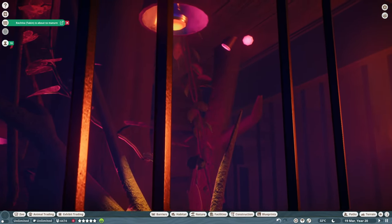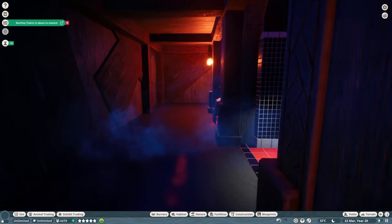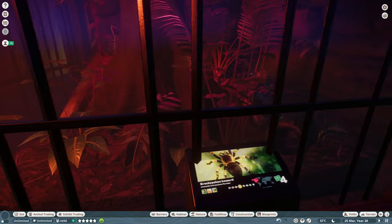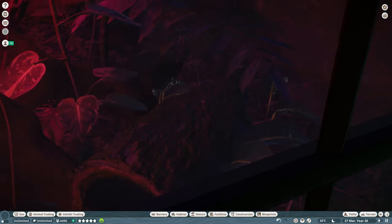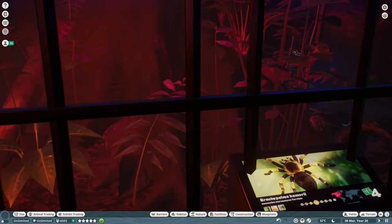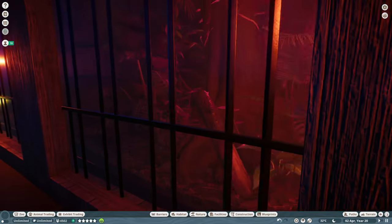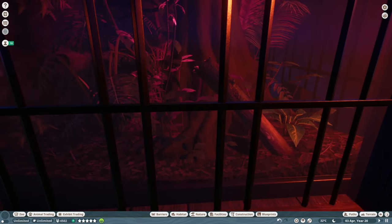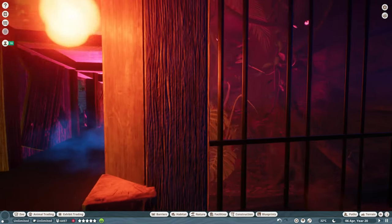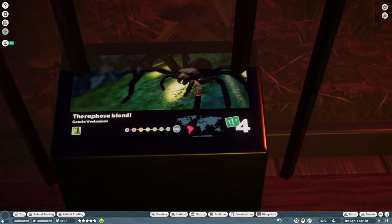Spiders are hard to find but they're always there. Here we have the Mexican red knee tarantula. Are we ever gonna find a spider? I think I saw one — or was it just a leaf? Just a leaf. In here we have one of the worst spiders of all — the goliath bird eater. I think it's one of the world's biggest spiders, they're huge.